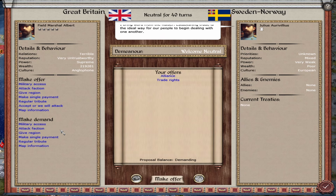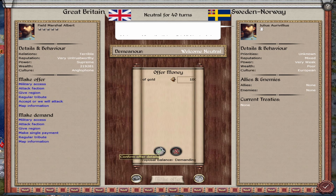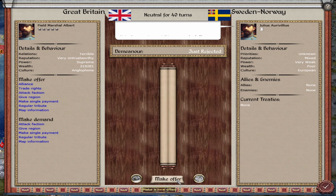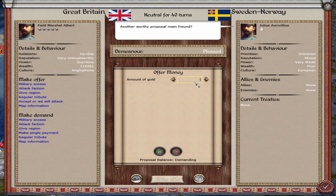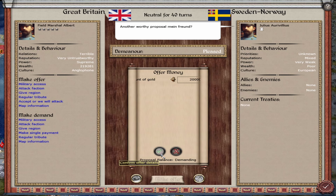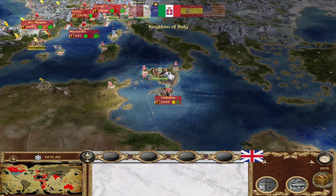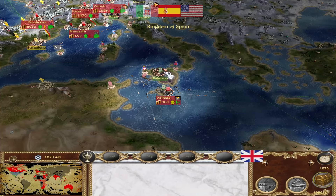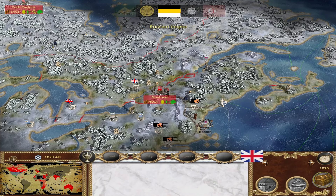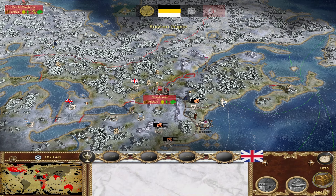Do you want an alliance? No. Well, we can give you money — 10k. What about 20k? We're filthy rich. Nice — we have a new ally. And look at that: Italy attacked. I knew it. That'll be a real pain to deal with.